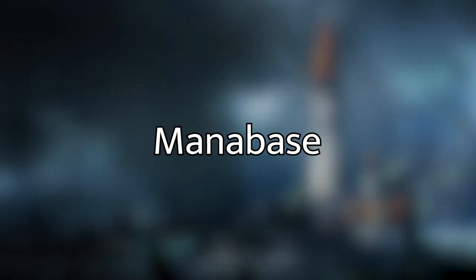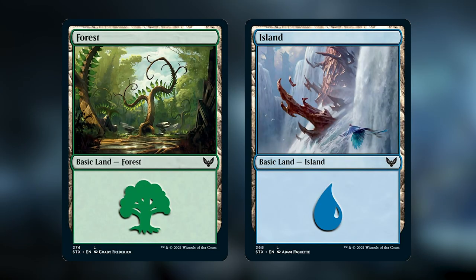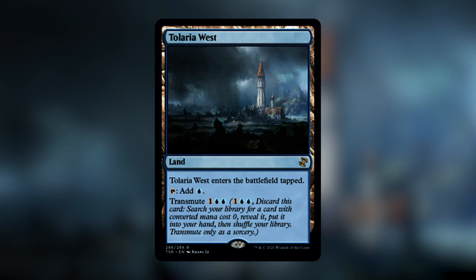Moving on to the mana base, I've kept it really simple and you can update this however you want, but the important thing is having an equal amount of forests and islands so we can cast our commander early on with two blue and two green mana. I put in 17 forests and 17 islands — a high number, but that's okay because we have a lot of ways to get lands out of our deck. We also have Tolaria West, which has transmute and can get us a zero-mana card. I'm looking for either a Lotus Bloom for extra mana or Pact of Negation for a free counterspell out of hand.